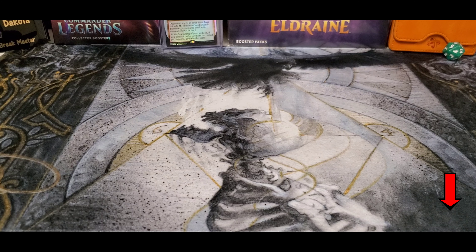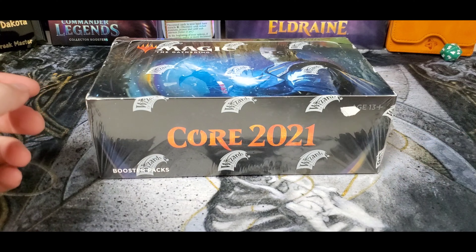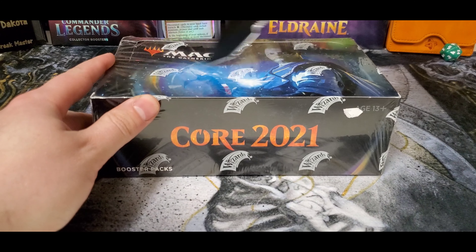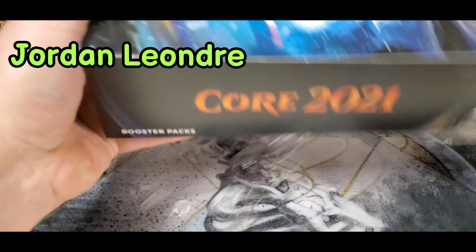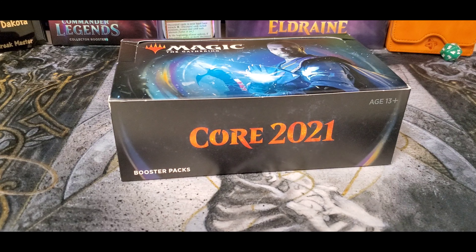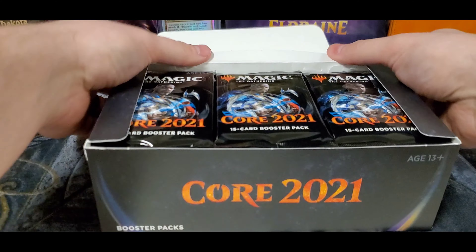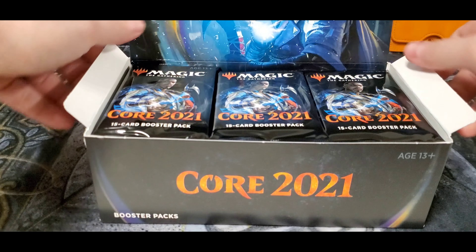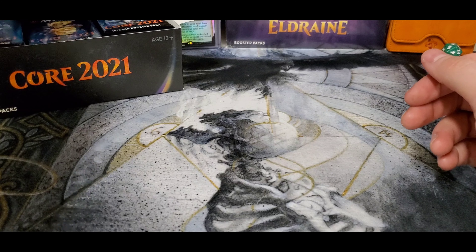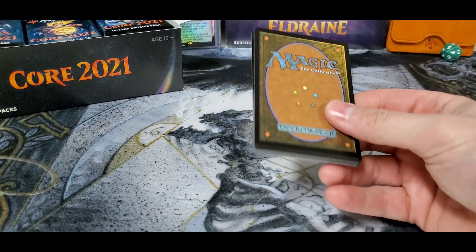What's going on everybody, welcome back. Tonight we'll crack open something a little different for a patron of mine — he wants to crack open a box of Core 21. Good luck Jordan, hopefully we can pull all of our big mythics out of here: Teferi, Elder Gareth, Ugin — I think that's the most expensive one out of the box. Pull tab and good luck, here we go guys.